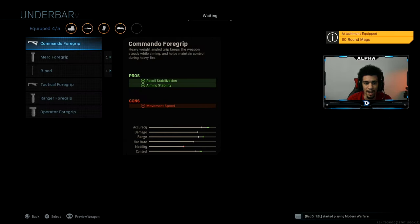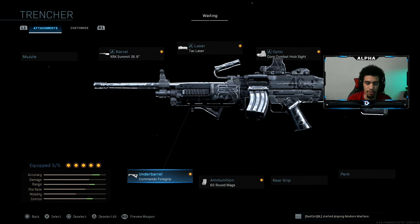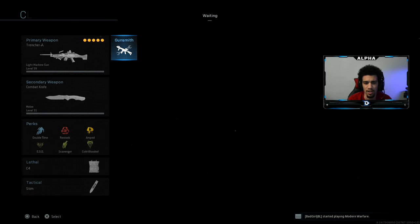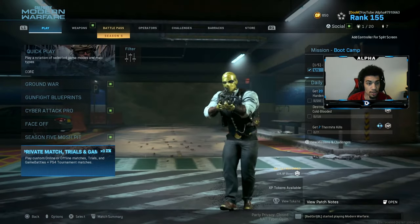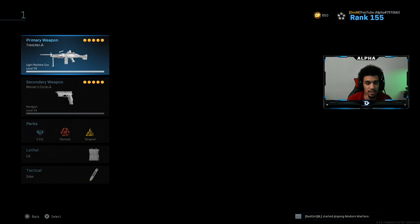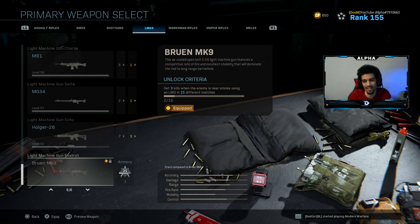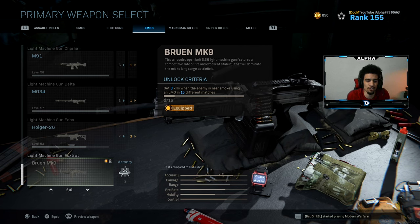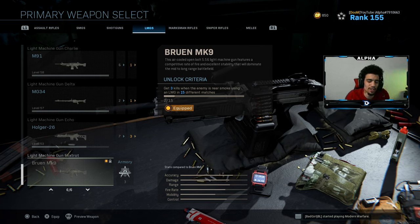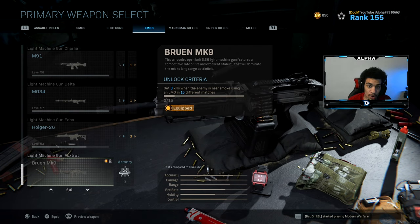That's what I'd probably be running if I was actually able to use my own attachments, which is quite upsetting because I only completed two out of the 15 challenges. I feel like if you buy the gun out of the store, you should be given the base variant. Do you guys agree?